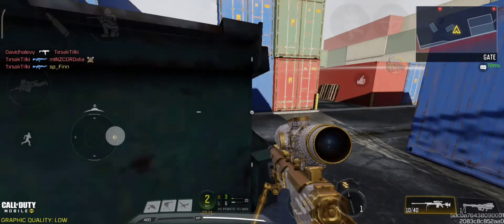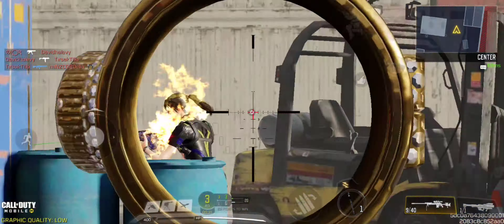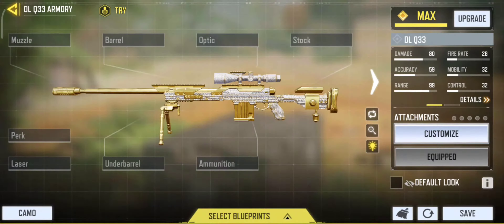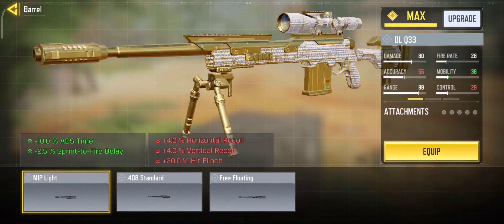To do that faster, you need to play in small maps and build a gun with the fastest ADS possible. Let's take a look at my gunsmith settings. I will go for all the parts that give me fast ADS and movement speed.